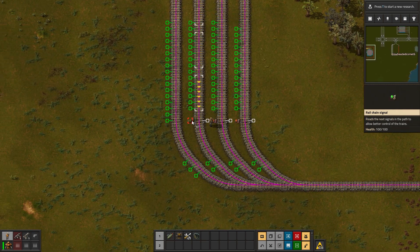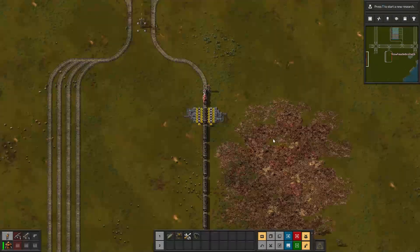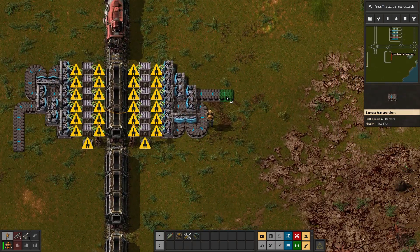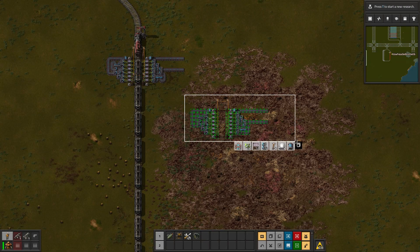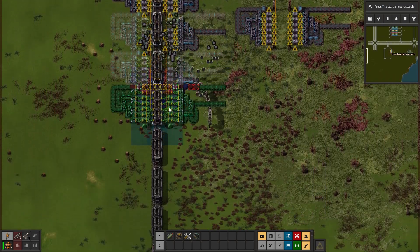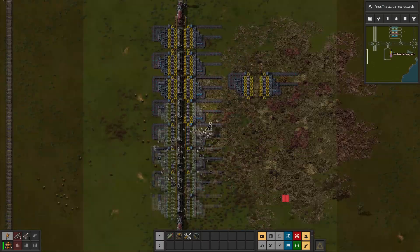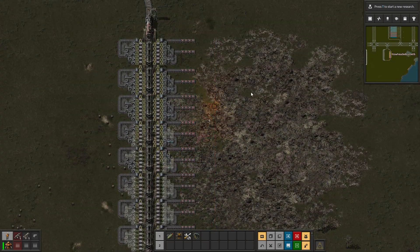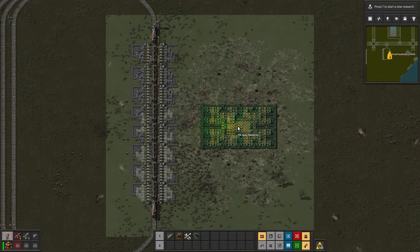So at all of these spots I'm going to put a chain signal, and then over here go the rail signals. To load the trains, what I like to do is load them from both sides because that's as fast as you can do it. But you do have to keep in mind: if the thing you're trying to load is limited by something else inside of the build, then the extra throughput capabilities you're adding to the loading station aren't going to matter because it's still going to be bottlenecked by that other problem. So this is all 16 lines — let me try and compress this a little bit so it will work with this 16-lane balancer, which I can't remember if I left a blueprint for or not.